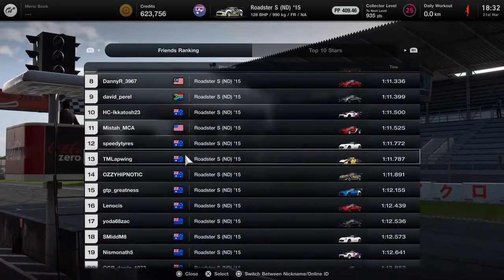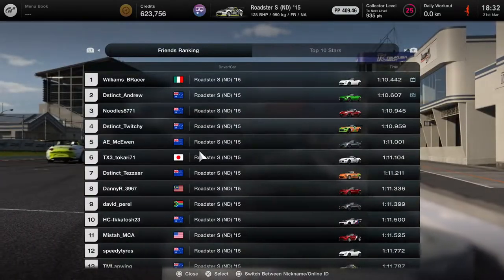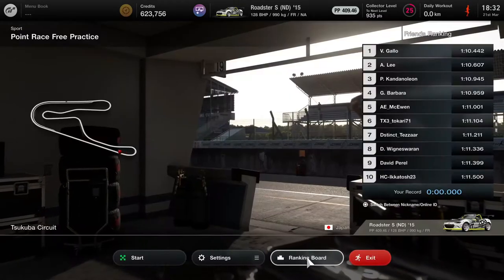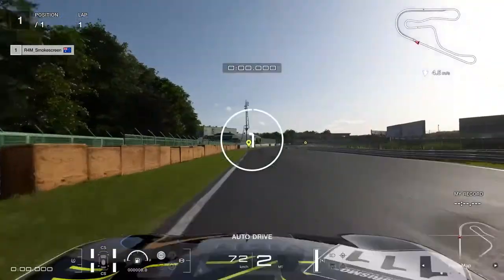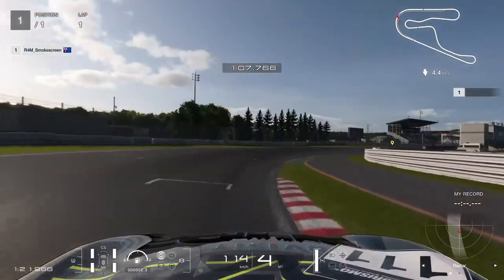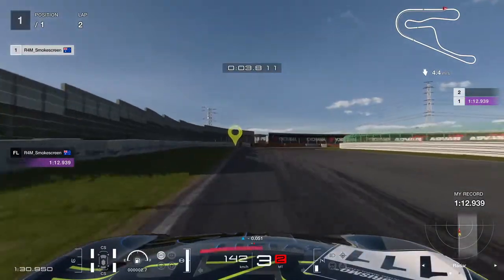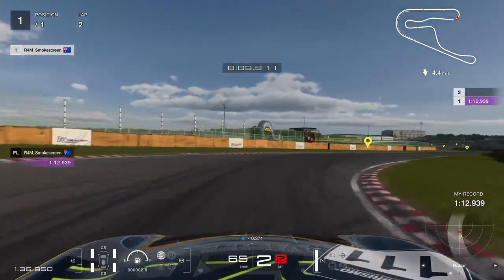You can see some of the times there. The top time in the world is 10.3 and the top time on our friends board is a 10.4. Pretty much anything in the low 11s and you're doing pretty well for yourself, so we've got to aim for that. But it's going to be quite difficult with only half an hour to get up to pace. So we found a livery for the car, jumped out, and this was the first lap - first lap out of the box on a brand new combo and it's a 12.9.